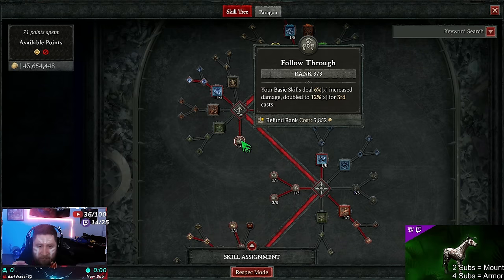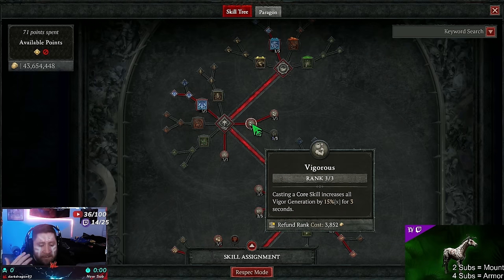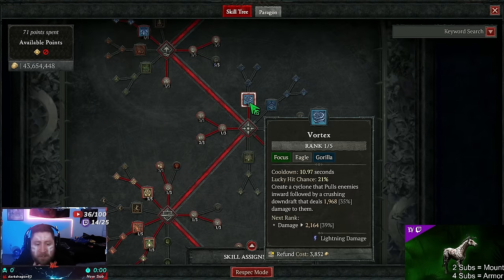Next we're taking Follow Through — basic skills deal increased damage and it doubles for the third cast. We will be changing this to a basic skill, which I'll explain in the gear portion. Next we're doing Vigorous — casting a core skill increases vigor generation. Then Balance Exertion — core skills deal increased damage but cost more.